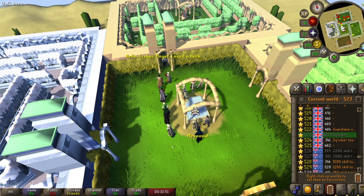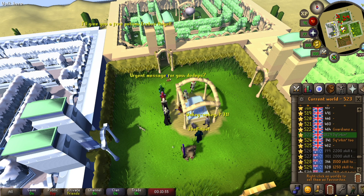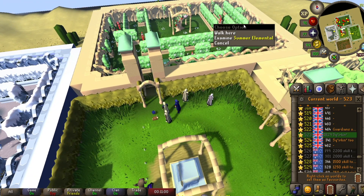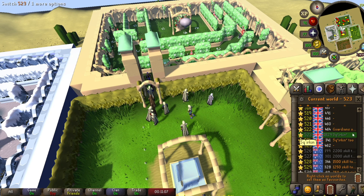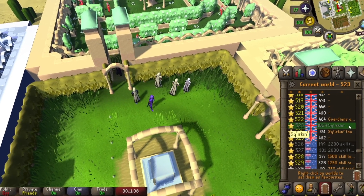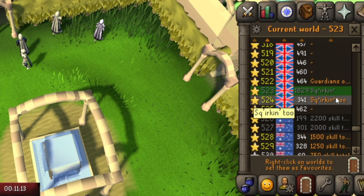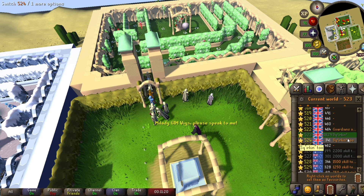This method only works when a lot of people are also running the same method. That's because there are these guards — summer elementals — you need to watch out for. Somebody figured out that if the elementals are catching one person, others can just slip right by, which is why this has become so popular recently. They actually made dedicated worlds for it: world 523 is the main world, and if that's full, there's an overflow world called Squirking Two, which is 524. Make sure you're in one of those two, with 523 being the priority.